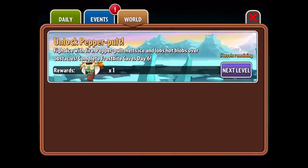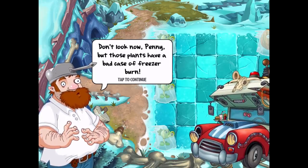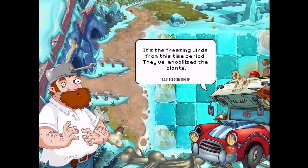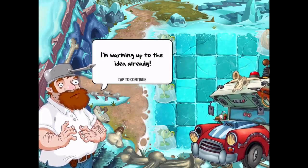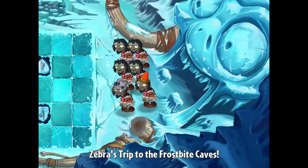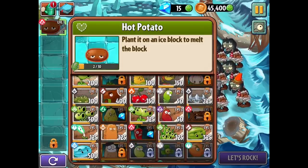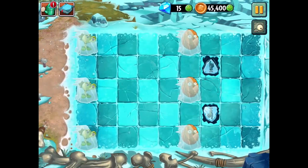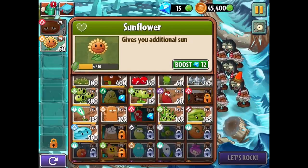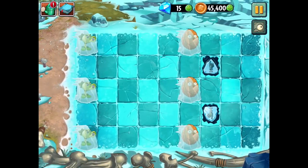I'm having a lot of fun with that already. We've had an excellent start at the Frostbite Caves. Let's move on to level two. 'Don't look now Penny, but those plants have a bad case of freezer burn.' It's the freezing winds from this time period - they've immobilized the plants. I suggest we call on Hot Potato - she can melt those ice blocks. We'll definitely use Hot Potato; it looks like it's forcing us to, which is fine with me.